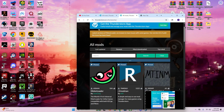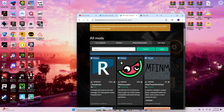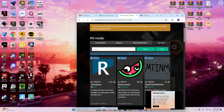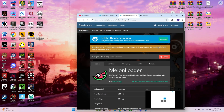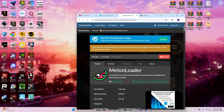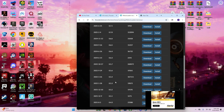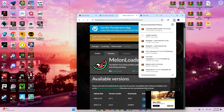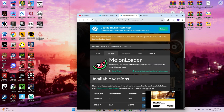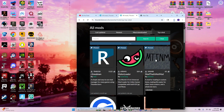Then you go to All Mods, and you don't go to Top Rated first — you're gonna have to first download MelonLoader. And if you're in 2025, make sure it is version 0.5.4. So go to MelonLoader versions and then find 0.0.5.4 — this one. Then you download it and wait for that to download.